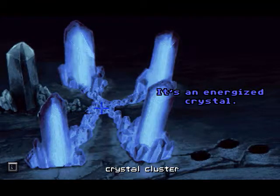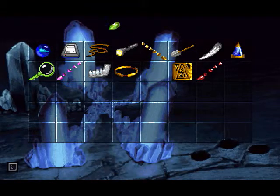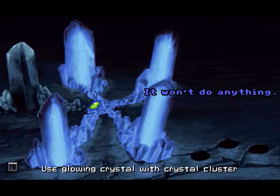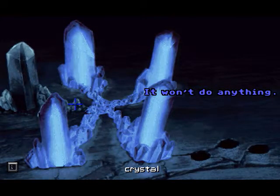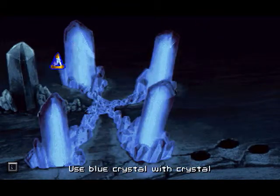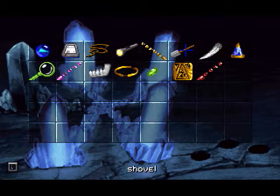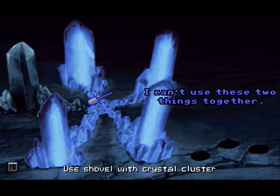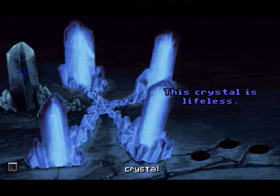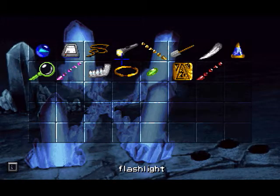It's an energized crystal — it's where all the crystals meet. Can we do something here? It won't do anything. Can we take this out? It won't accomplish anything. This crystal is lifeless — I cannot take it. I want to take it.